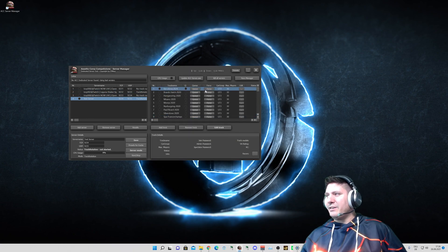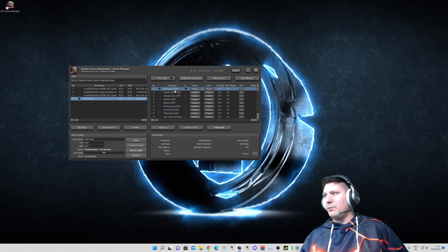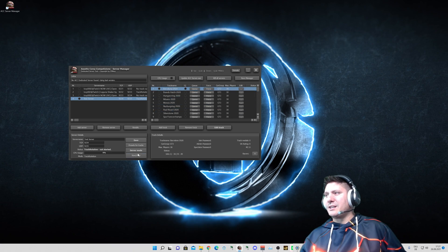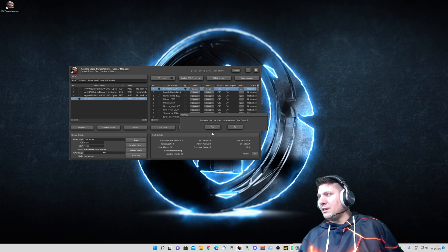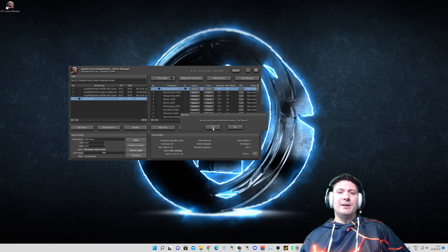You can see the list — we have a force and queue option with a dot indicator and a few important infos. Now we click on Barcelona. We want to start the server, you just click on Start — then it automatically starts the server. But you can also do a community vote, like a Twitch chat vote. Let's say Misano won — it's my favorite track. You click here on Force, then it asks you: 'Are you sure you want to start this track on this server?' Yeah, we want.